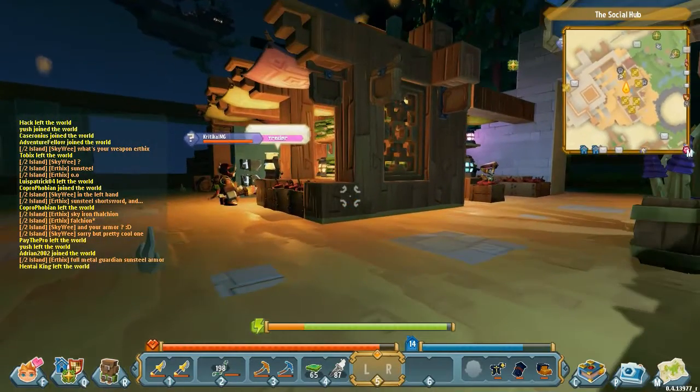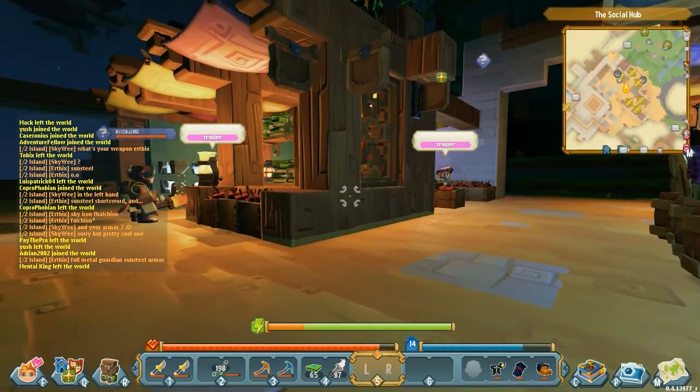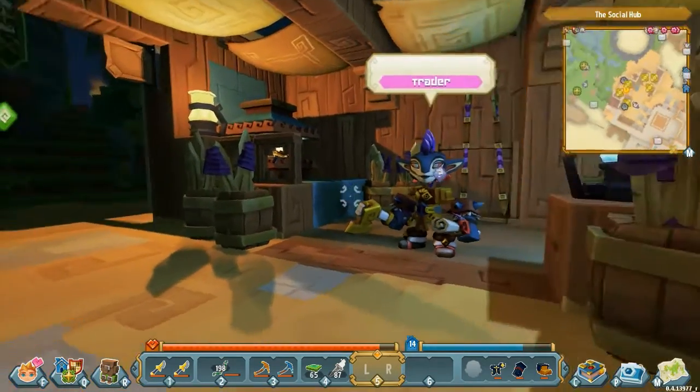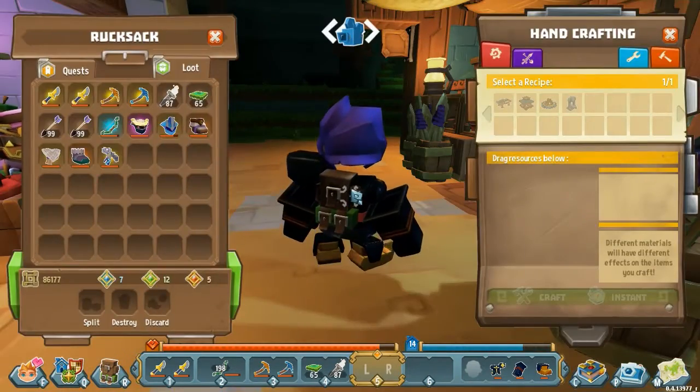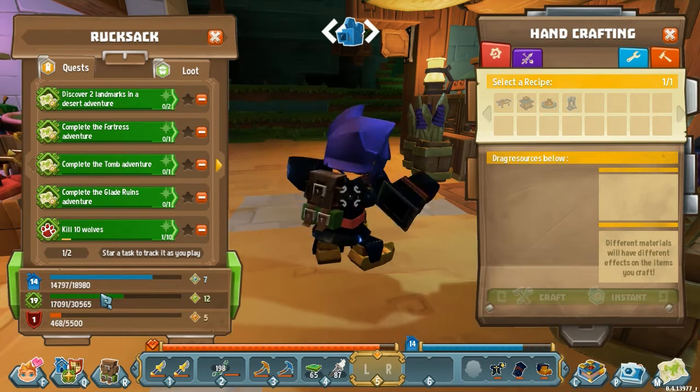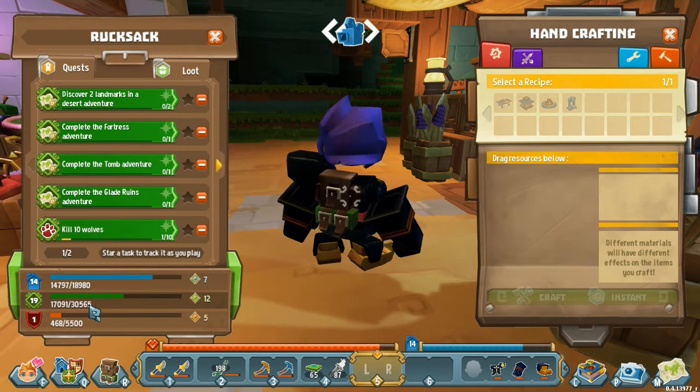So these balance changes should mean that you should be able to access recipes and things and start making your places look awesome a lot quicker. Additionally, XP has been improved across the board. If I bring up the quests interface, I've jumped a whole bunch of explorer ranks just because they've reduced the costs for leveling up in rank. Previously, once you got beyond like level 10, suddenly the XP costs for leveling up just became crazy.